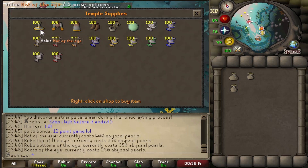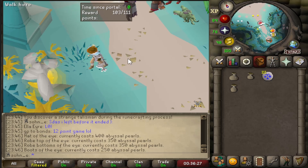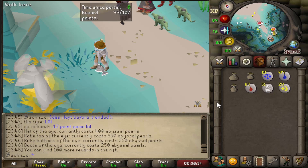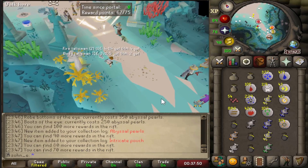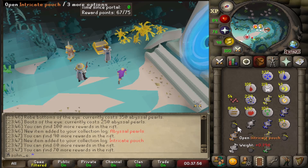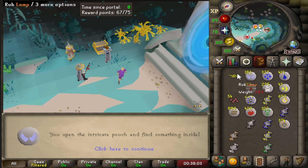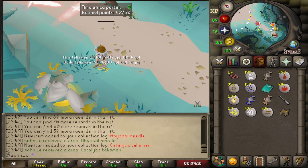The full outfit is kind of expensive to get. We can also get the abyssal needle from the reward guardian, which seems like the main thing we want. Hopefully we get a good amount of pearls. First 11 pearls of the grind! We also got some intricate pouches — opening them up we get a bunch of chaos runes, a bunch of deaths, a lamp, some small runes. Lamp goes straight to Herblore.